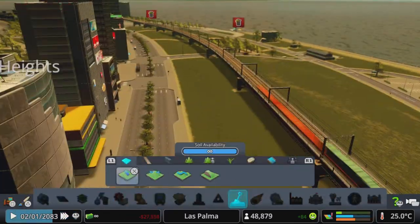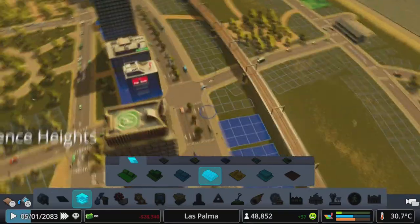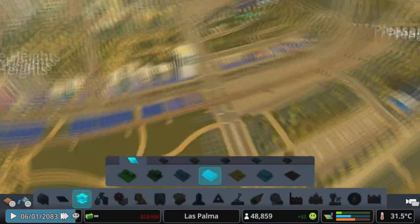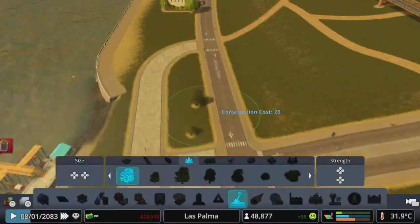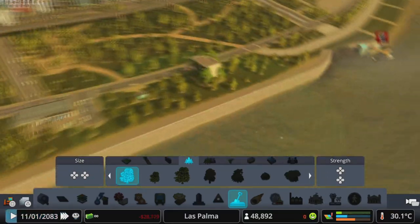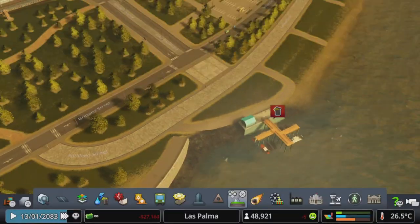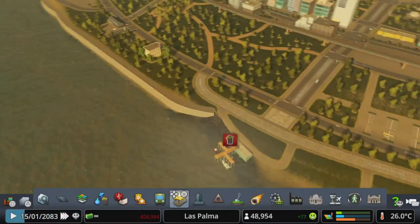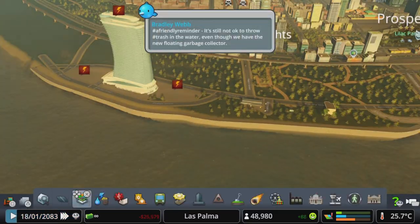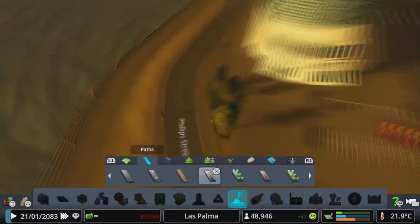Along with adding to the waterfront, I wanted to add to this midsection with some commercial. I didn't do that in the other parts because it's right next to residential and I didn't want to bring too many people to that area. But here it's fine because it's commercial, and tons of people are going to be coming here anyway, so it's good for business. I just made sure everything was connected, looked nice, and added finishing touches with trees, paths, and other details.